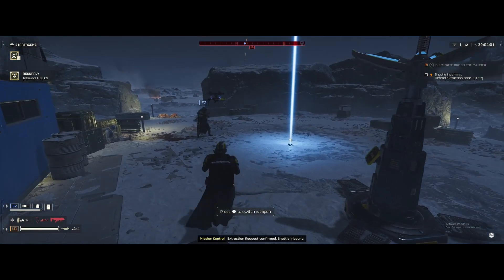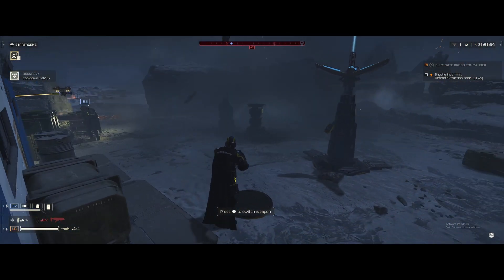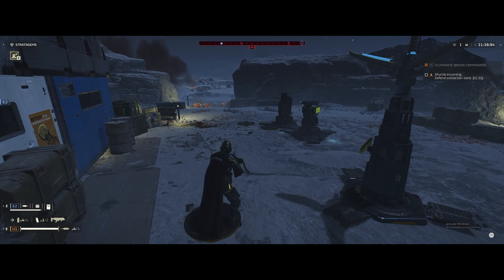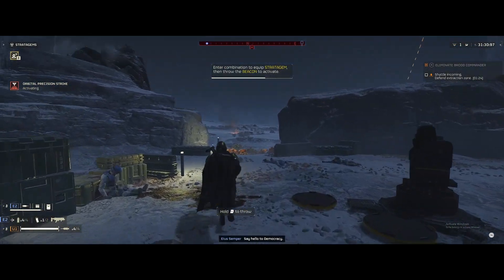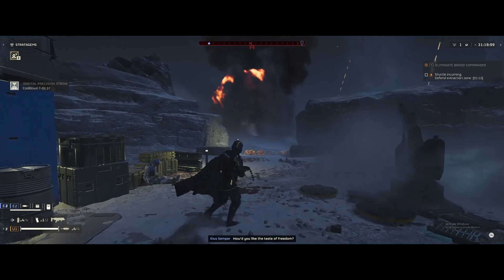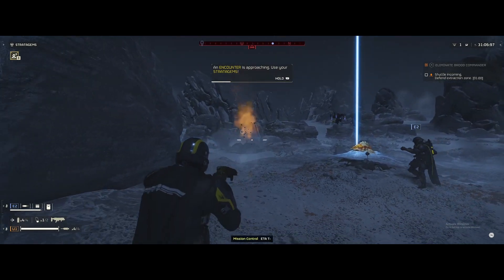Extraction request confirmed, shuttle inbound. Calling down a sentry. The resupply is shared — anyone can call it in, but it only comes from one. Enemies typically only come from one or two directions, so you get the challenge of covering them. ETA T-minus one minute thirty seconds. Requesting orbital strike. Orbital strike incoming.